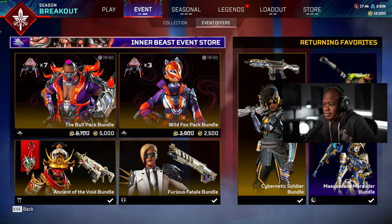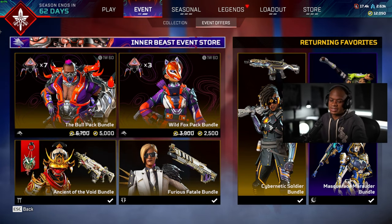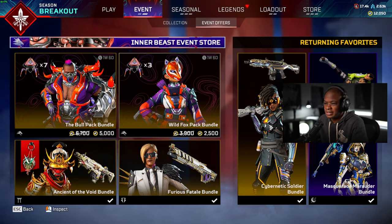Hey guys, what's up? Welcome back to another video. What we're going to be doing today is unlocking the Inner Beast Collection event. I'm super hyped for this one because they got some pretty good skins in there. They got a new recolor — even though it's a recolor event, they got a good recolor for Bloodhound and a lot of the good legends, so I'm excited to do it.